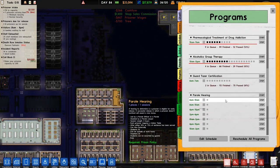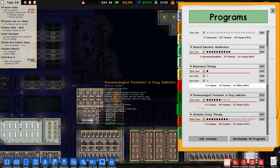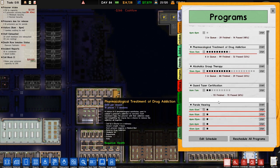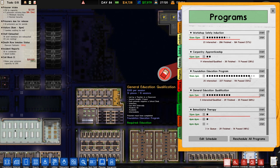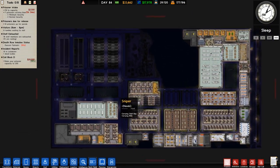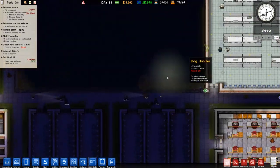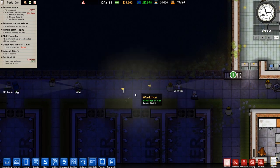Going over to our programs - God test certification, two in queue, that's fine. I was going to stop it but if there's some in the queue there's no reason to remove that one. Foundation education program - it says 20 interested, but if we add more it's not going to fire that up. I'm going to remove the God test certification and then turn on foundation education again. Reschedule all - it's still not going to do it, which is strange. I've rescheduled that so I'm going to have to edit the schedule. The death row appeal has been pinned so that's okay.